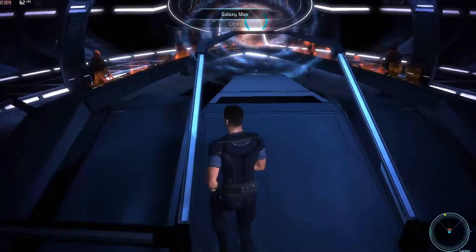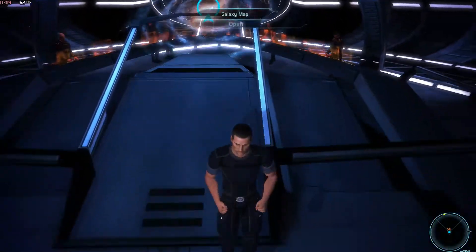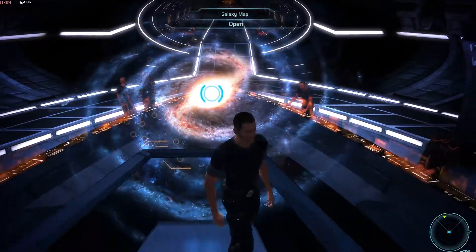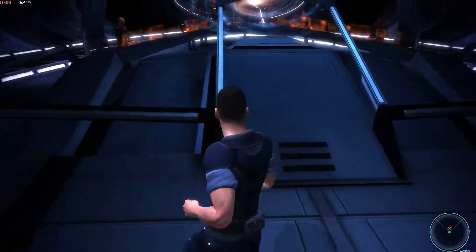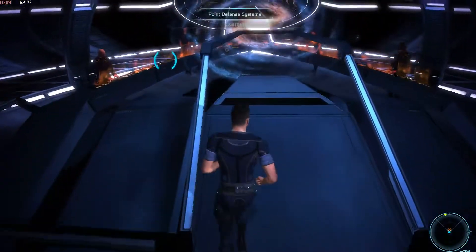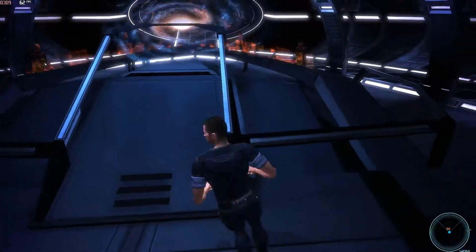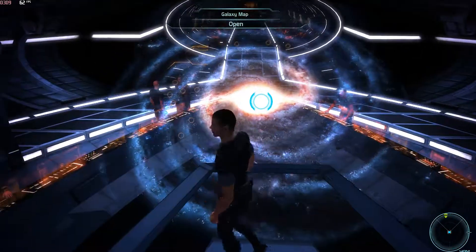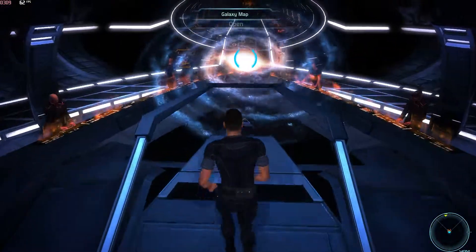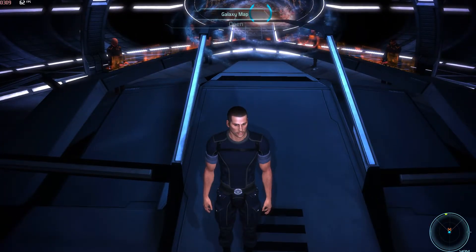So for some reason, Mass Effect just doesn't really like the Origin overlay. It's funny how that works, but it just doesn't like it. This was the only way I was able to fix it — it's irritating, but now I can play Mass Effect for the rest of my playthrough at 62 frames a second. I'm hoping that helped you guys. If it didn't, just keep on looking for solutions to your issue. Alright, I'll see you guys later.